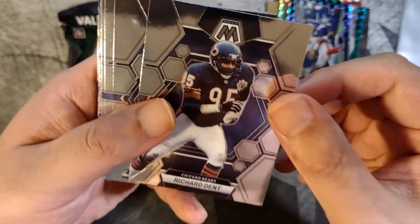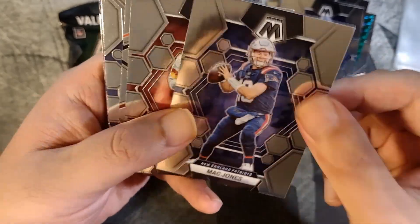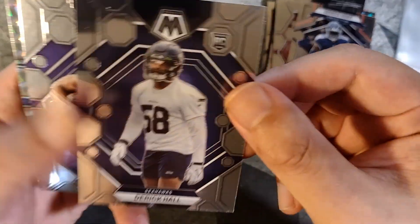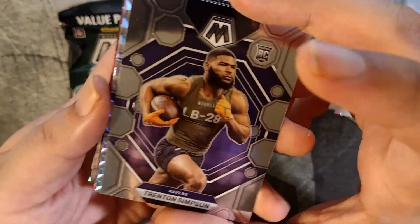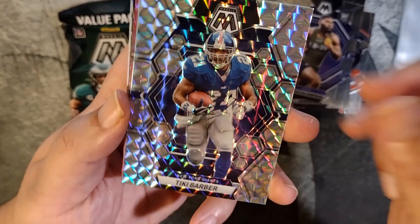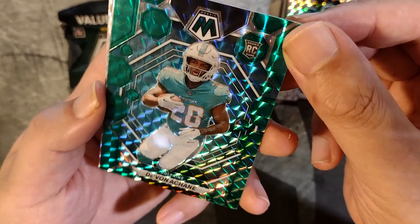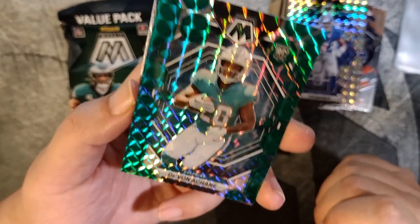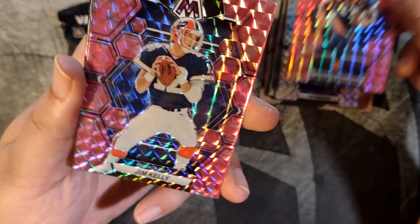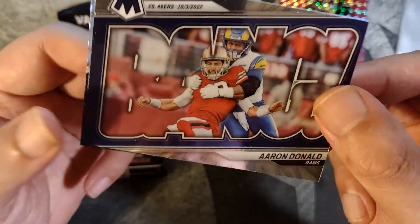Here we go, second pack: Richard Dent, Alex Pierce, Saquon Barkley, Mac Jones, Joe Theismann, Derrick Henry, Derrick Hall rookie card, Trenton Simpson rookie card, Tiki Barber Mosaic, De'Von Achane rookie card — that's a pretty decent one, the Dolphins are pretty lit this year, I like that one. Javante Williams, a Jim Kelly, a Jordan Love, Aaron Donald.